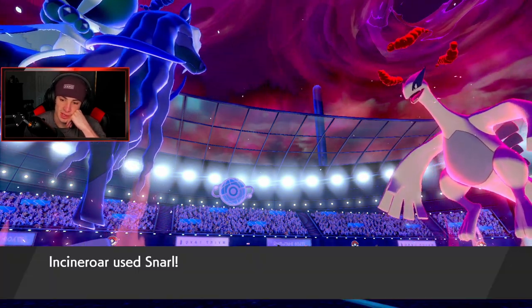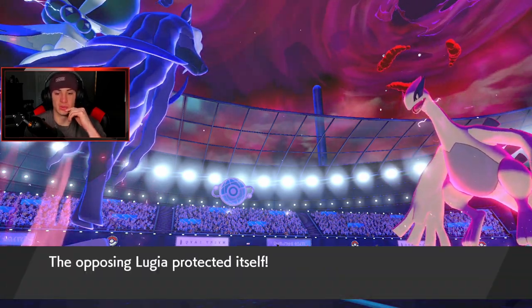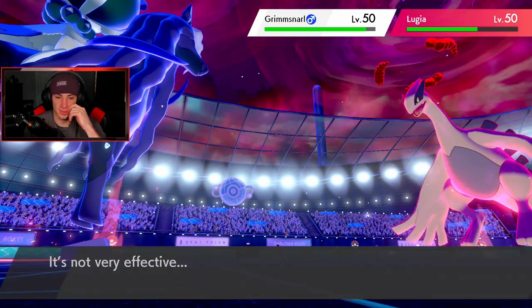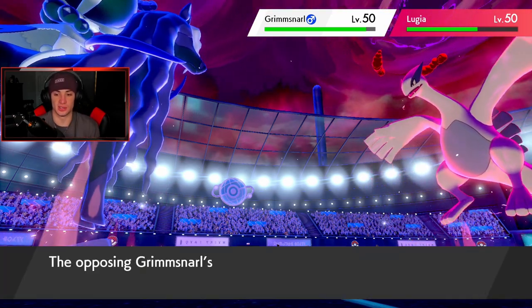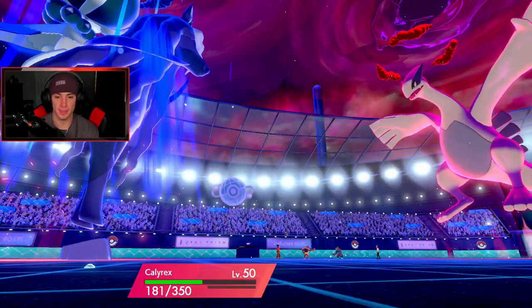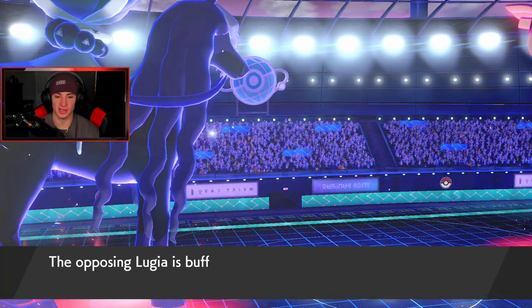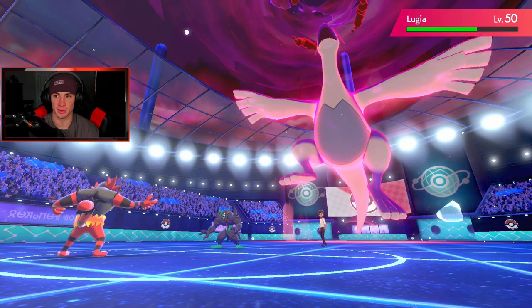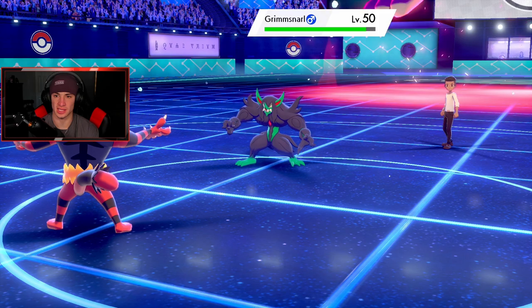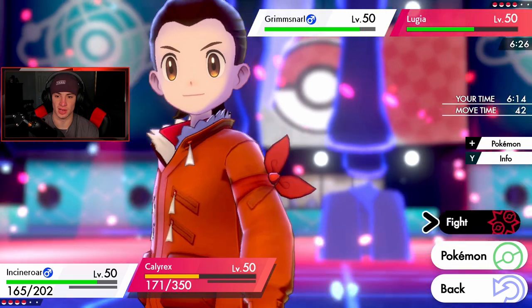I might just Flare Blitz into it to make sure I pick up the KO, and Calyrex eats up whatever comes here. I think I'm gonna Flare Blitz just in case Calyrex doesn't pick up the KO - we'll definitely be able to come through. I think it's a play. Let's go for that Flare Blitz - we're doubling up right into the target. I don't want to let him swap. Light Screen pops - good thing I did Flare Blitz away. He's minus one on the Defense Board, and now minus two, so just Flare Blitz should be able to pick it up.